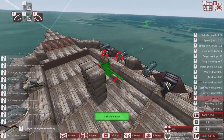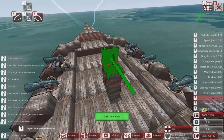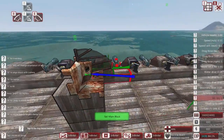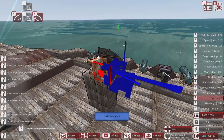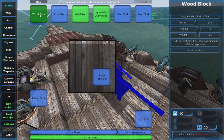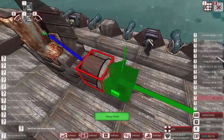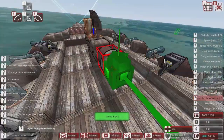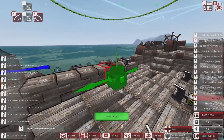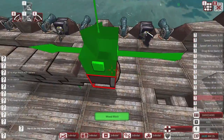We're first going to look at the sail main block and the normal type of sail. The first part you have to place is the container that holds the bottom corner of the sail. You can see it's already put a mock-up of the sail. Now we have to build the sail upwards and along the base. I'm just going to do it with wood — we'll put ten blocks along the base and ten blocks going up.